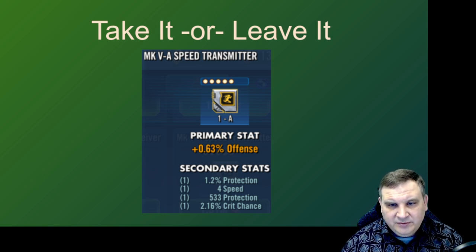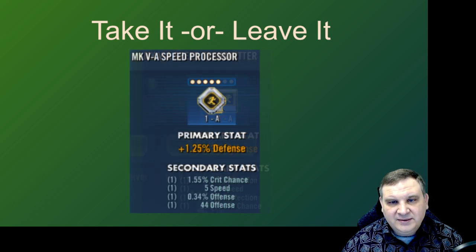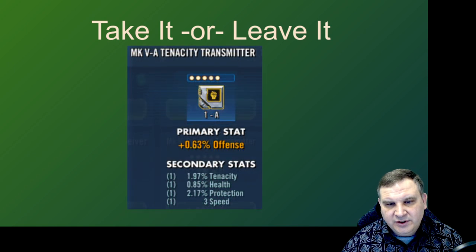Here's a speed mod with protection, speed, flat protection, and crit chance. Again, with four speed and protection stats it's only 50/50, and I'm not going to take it. Here's a speed processor — crit chance, speed, offense, and flat offense. Of course we're going to take this one. It's got four good stats, they're all offensive stats, the mod's all pointed in the same direction, and it's got that fifth speed on it. So we're going to scoop that up.